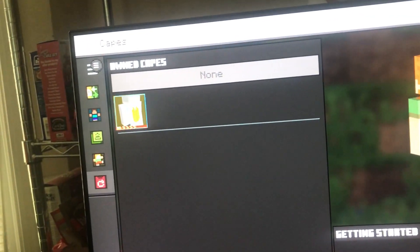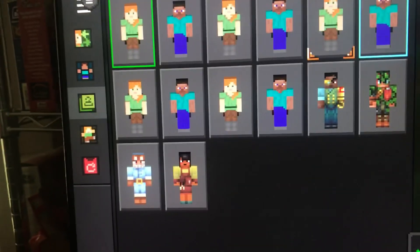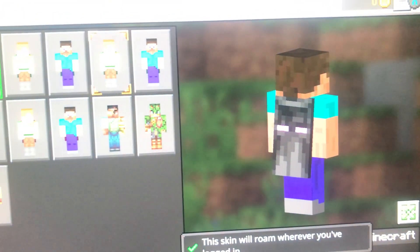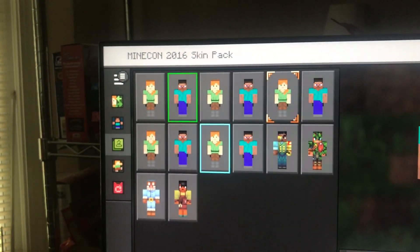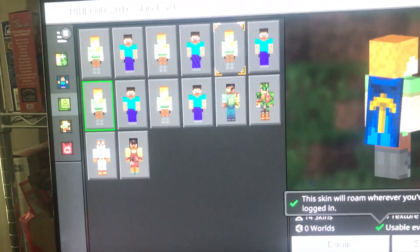If we go to Capes, you can see the new cape is not even on here. I've got this cape that came out like six years ago — the 2011 cape, the 2012 cape, the Minecon 2016 skin pack, and the Enderman cape. All the classic Alex and Steve skins, but the new one isn't showing here.